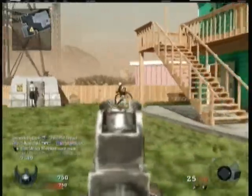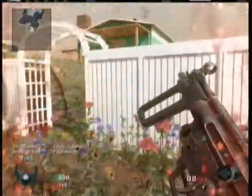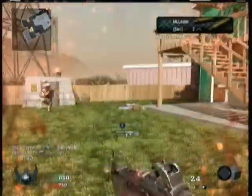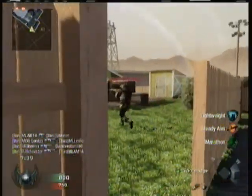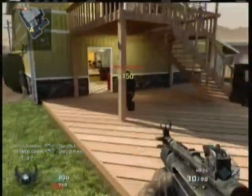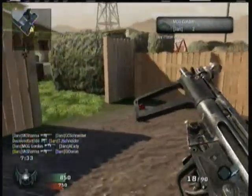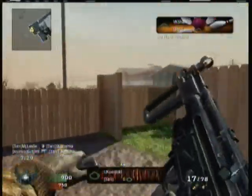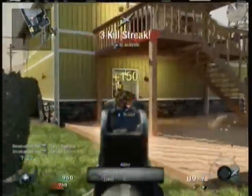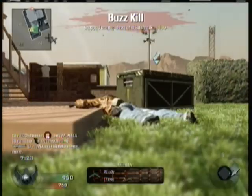We're on a five killstreak right now which is pretty good. I'm running back here so I can reload — I wish this class had a Sleight of Hand on it. See that guy throwing his care package right there? Hip firing with the MP5K is just amazing, especially with something like Rapid Fire and Extended Mags — it's extremely good.